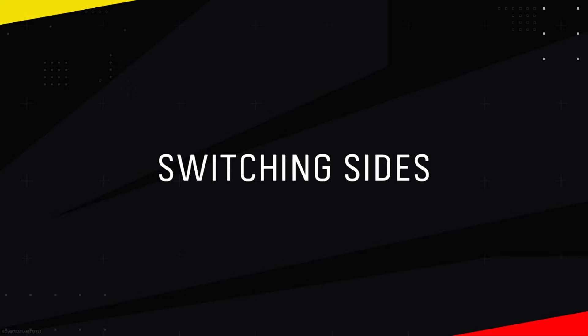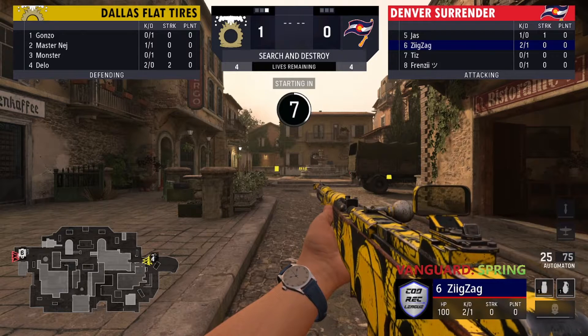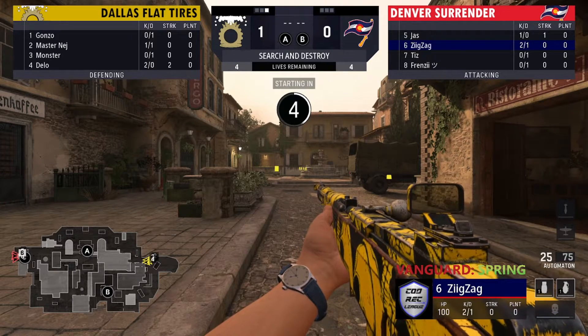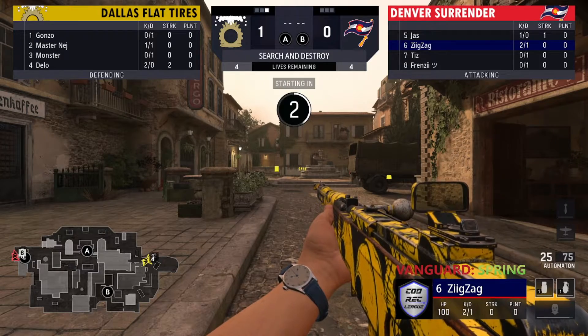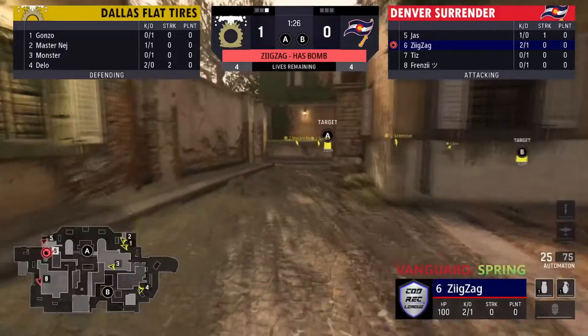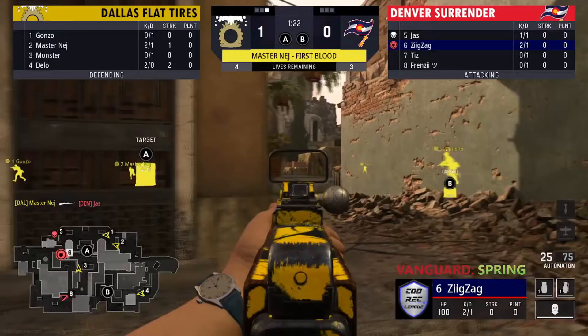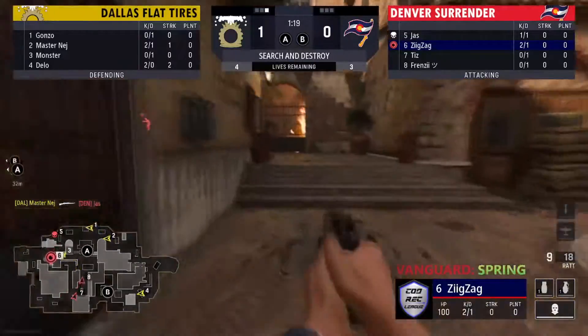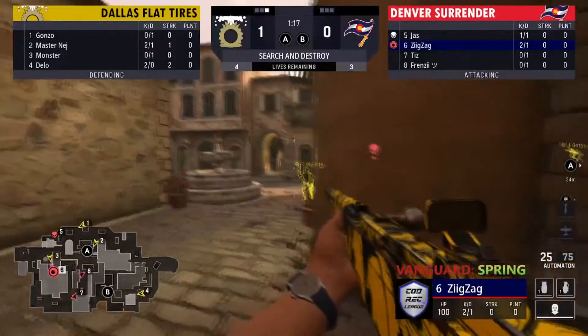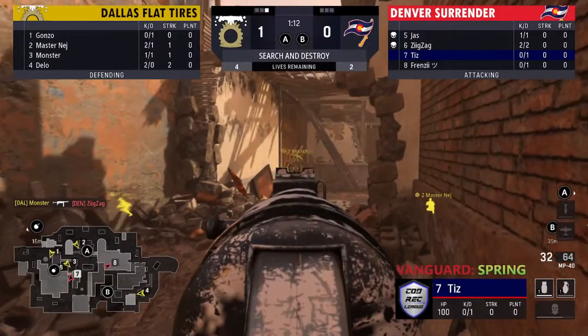Absolute sheer gunplay from him — man is actually cracked. I don't think I've ever seen someone shoot that straight in my life. Alright, looks like we might have actual guns now — they were just using knives, kind of like an eco round, using it like a pistol round. Looks like we're going to see Denver now — Nej starts it off with a nice snipe on Jazz on that far position, just turns away, gets the timing caught — oh, he gets caught out, turned away as soon as he started running towards him, able to find the trade.